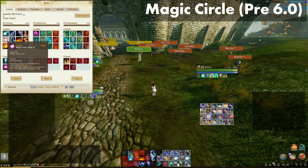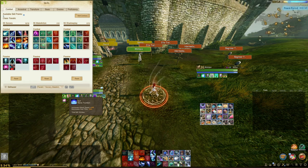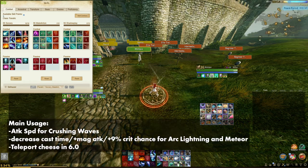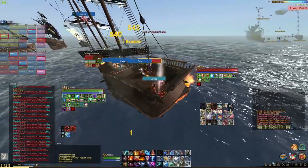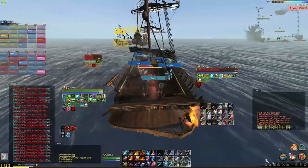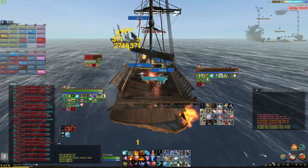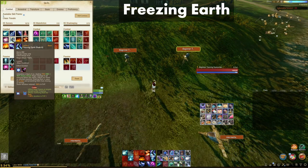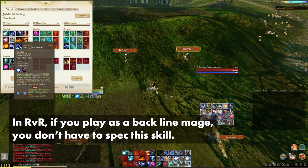I run Magic Circle during group PvP and not so much in arenas until we get patched 6.0. Currently, Magic Circle grants 141 magic attack and 9% crit rate plus the buff from Mana Fountain. In 6.0, you will be able to use this skill and run around up to 100 meters and instantly teleport back to your Magic Circle, as long as there is nothing blocking the line of sight from the original placement. I run this skill in both arenas and open world PvP, and occasionally I will swap out this skill for Arc Lightning.